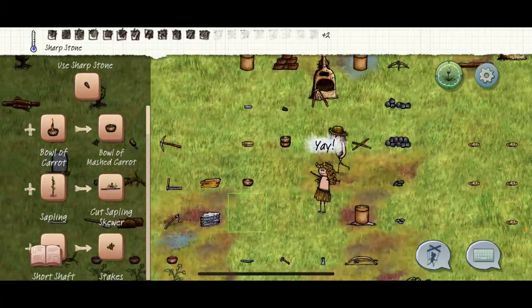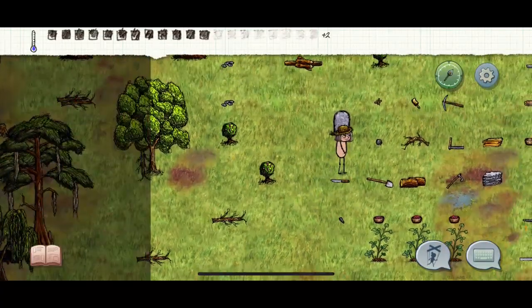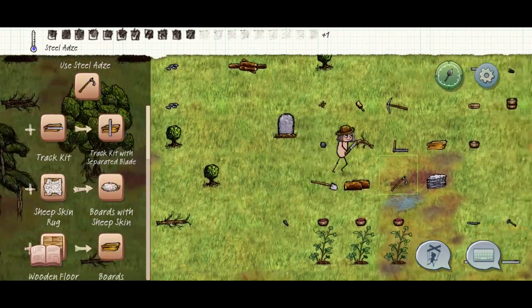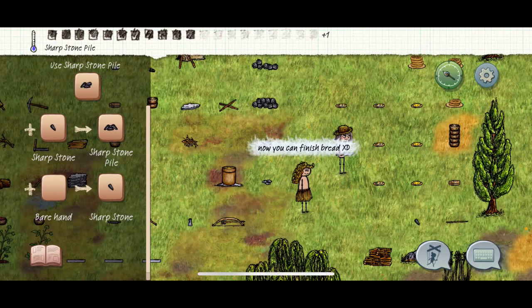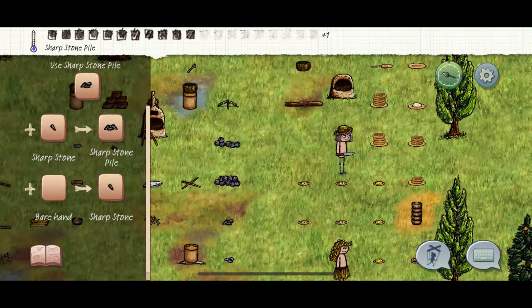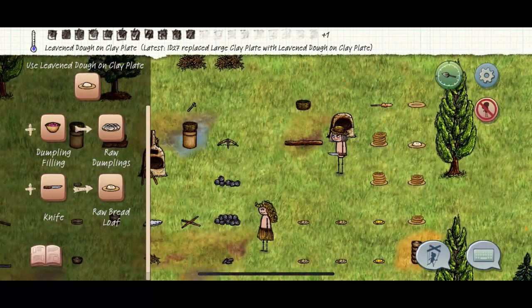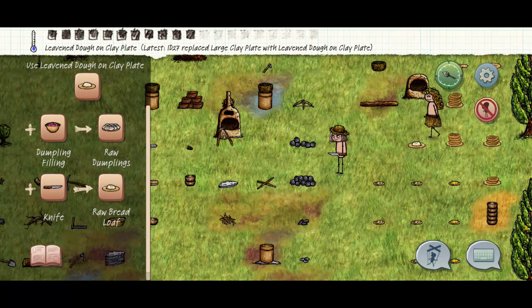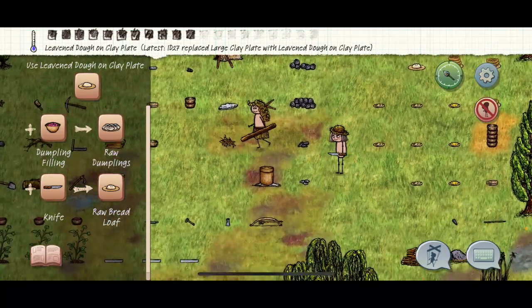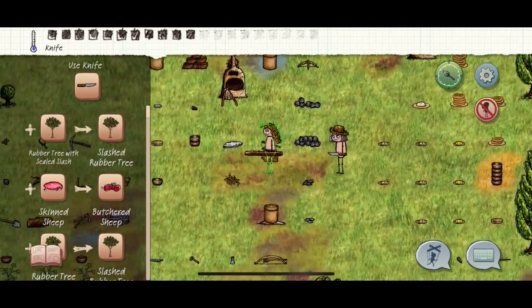Now what we can do is hit our steel blades — the first thing we're going to make is a knife. Chisel that blade and look at that — we got ourselves a knife! Go grab one of these, find a sharp rock, and I believe it's a short shaft — combine them and you've got yourself a knife. What you can do with knives: you can make bread, cut things in cooking, or if you want to deal with a griefer you can too, though I don't recommend it.